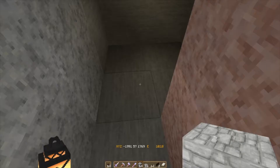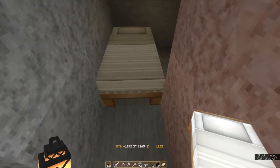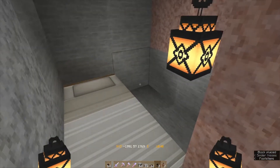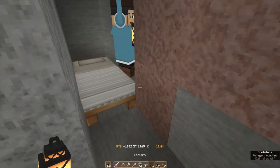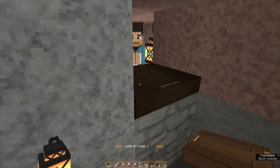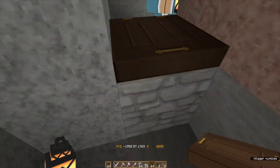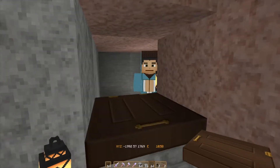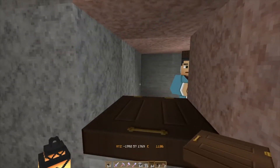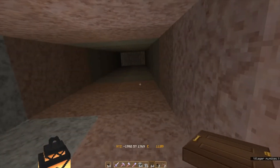Here we are going to put down a bed, a light source, and a villager, and we are going to box him in. This guy with his bed is going to represent the village which the pillagers are going to raid.